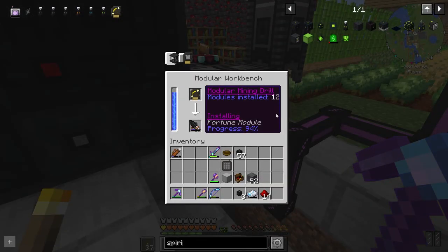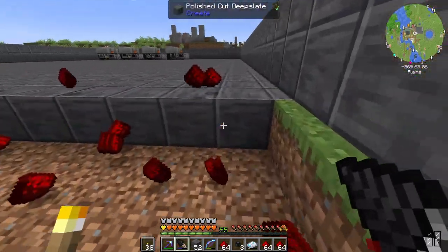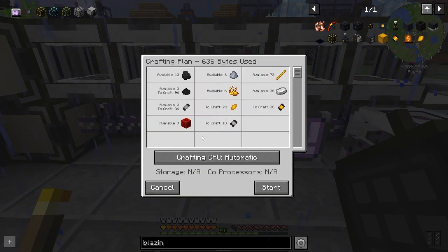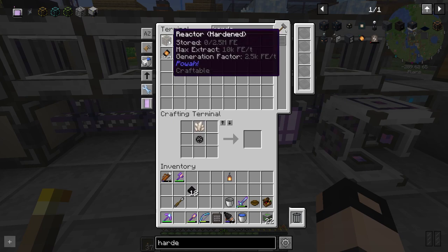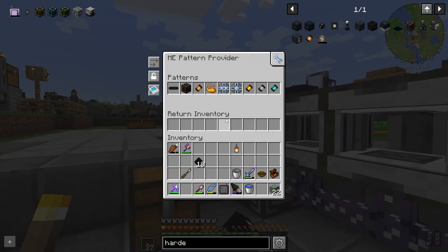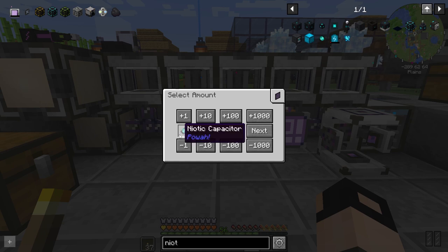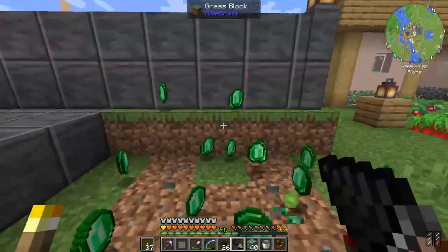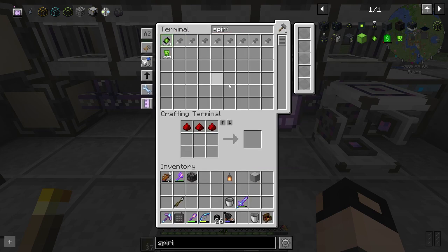The fortune modules are almost done on our amazing drill. We've got so much redstone. I think we can craft 36 blazing capacity. I crafted an extra set of hardened reactors — so now let's make a blazing reactor, that's amazing.